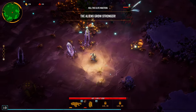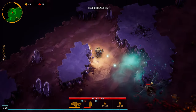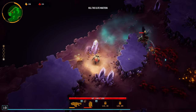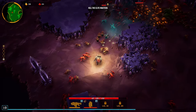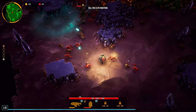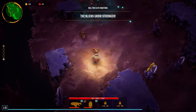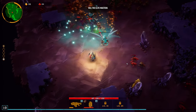The aliens grow stronger. I haven't even gone through all of this. So it is kind of like a roguelike game. Do I have to find the exit? Aliens grow stronger — yeah. Oh, I still have to kill the elite because he's probably increasing their damage.